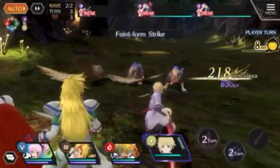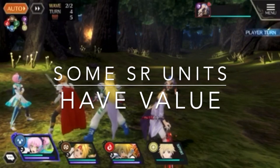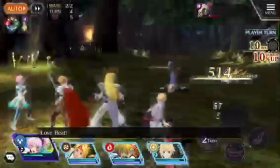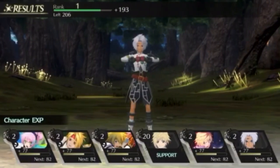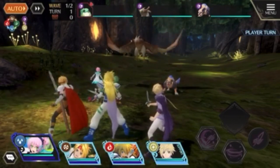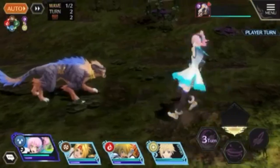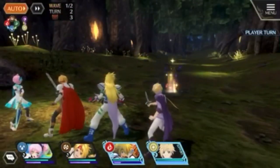Next tip: don't discount SR units. Some SR units are actually very good. Something common in gacha games is mono teaming, which we'll talk about shortly, and SR units can be super helpful for that. Don't throw away SR units without checking tier lists first — especially since their AoE buff abilities can be very useful.